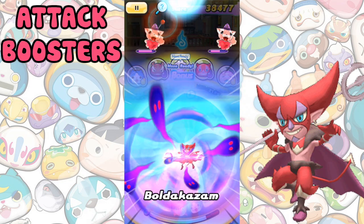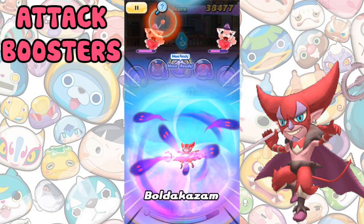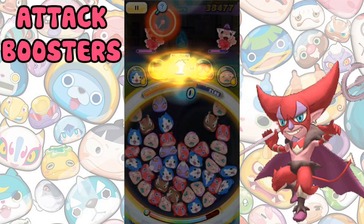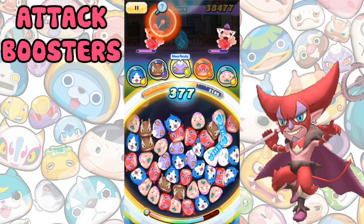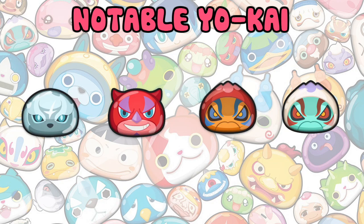Attack Boosters make your Yokai deal more damage, so you can get a high score with them. These Yokai are really helpful for regular stages and score attack, and I'd recommend having one on your team at all times. Good attack boosters include Siro, Beelze Bold, Lava Lord and Mad Mountain.